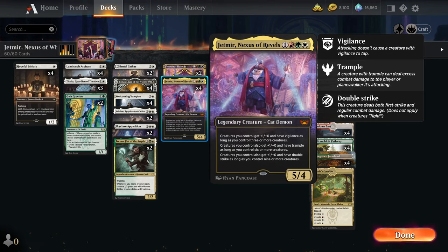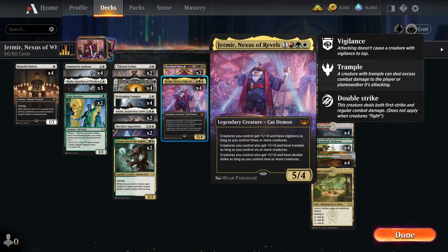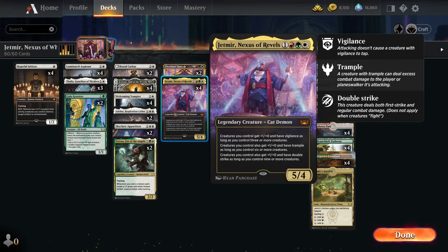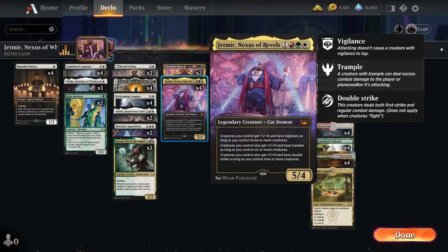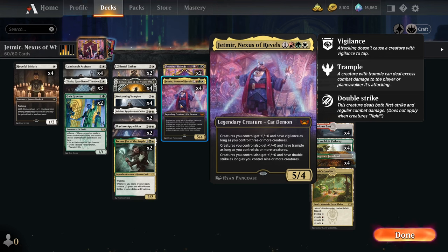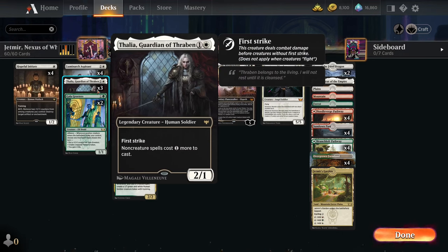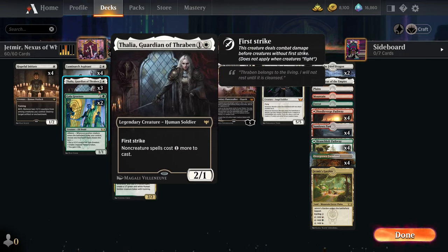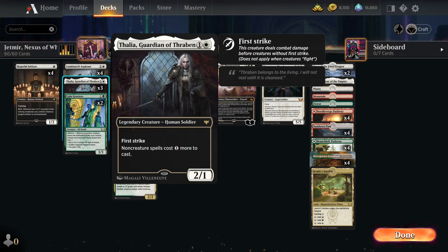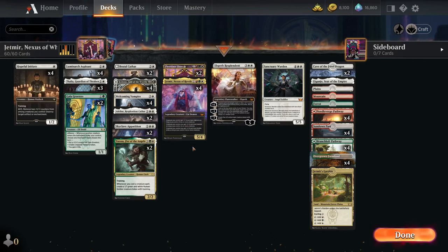So this is our build-around for the deck. The tactic I've really gone with for Jetmere is basically to tack him on to a version of Mono White, because Mono White is your classic creature deck. The reason I went for Mono White is I've tried a Naya-based approach with Jetmere, trying to use some more red and green creatures, and they're simply not as good as the white ones. The main reason is that we wanted to build around also including Thalia.